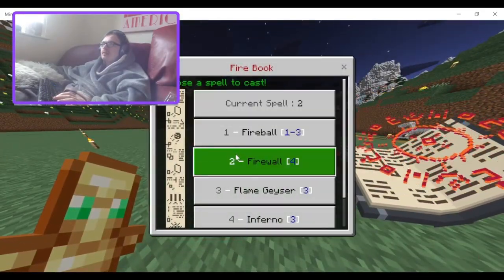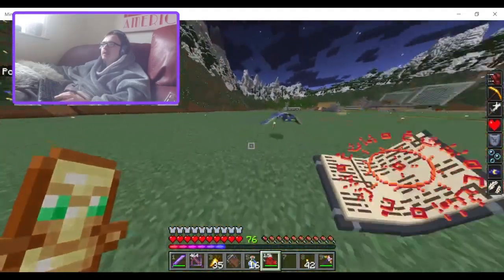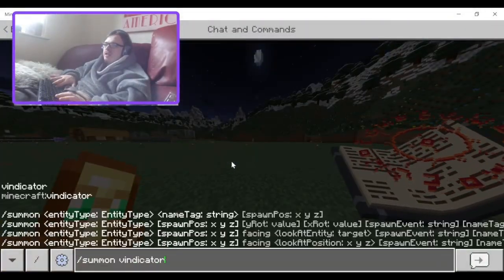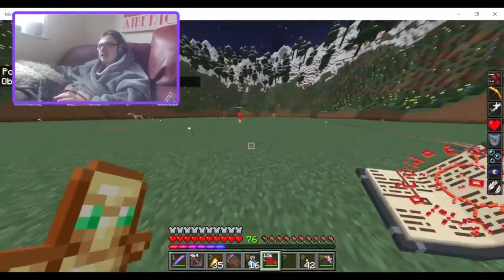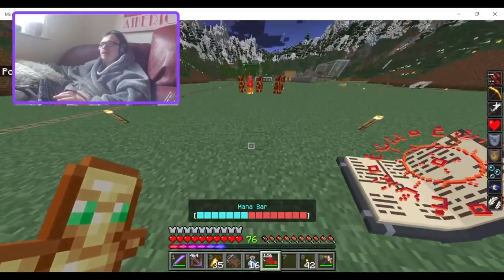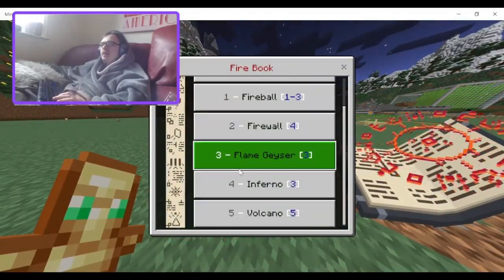On to the next one — flame geyser. There's a bunch of phantoms. That's a bit disappointing, not nearly as close as I thought it was gonna be. Let's summon Vinnie in here. It's just a bit disappointing — it doesn't really work if you spawn on top of them, so you have to give it a fair bit of room. There we go, but that one didn't even have any fire. Anyway, next up is the inferno.